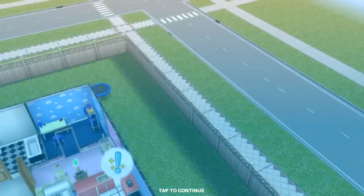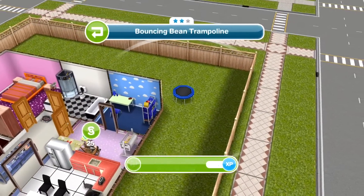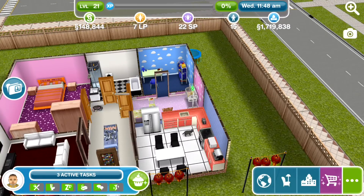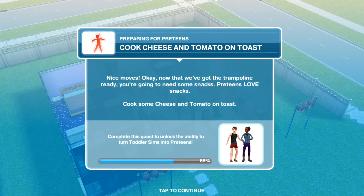The next task is to celebrate the trampoline. You might not have any preteens to bounce on it yet, but you need to go ahead and celebrate it. That will take three hours and 40 minutes. Joe might as well do this whole task since he's going to be the dad for this preteen. We'll send him out to celebrate the trampoline and be back when he's finished. Joe has now finished celebrating the trampoline.